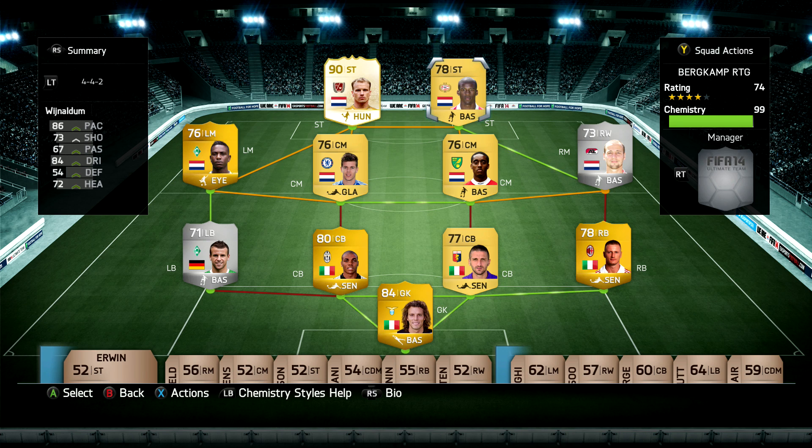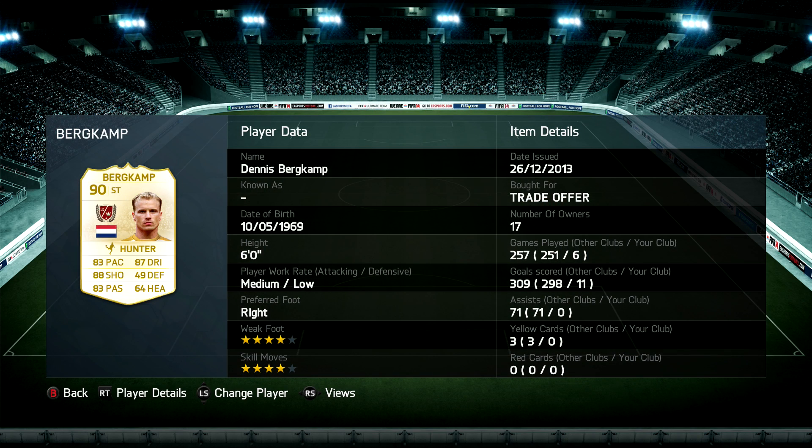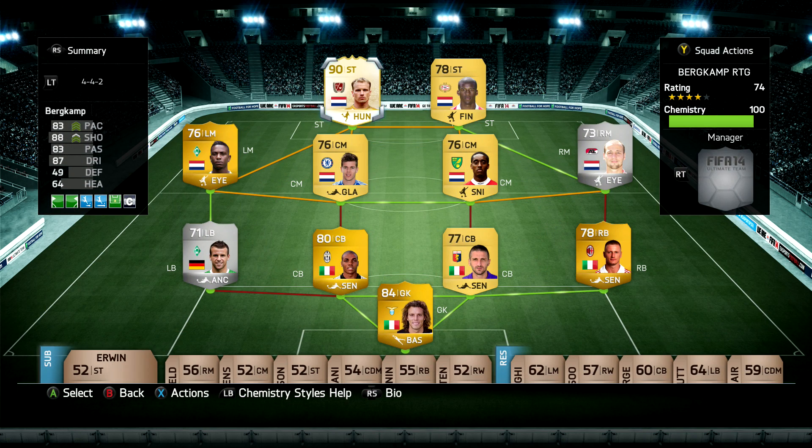Once I managed to get some position cards and chemistry styles, the team then looked the same but everyone now has a chemistry style on them. And there's Bergkamp - 11 goals in 6 games played.